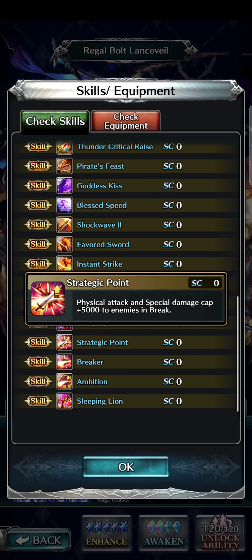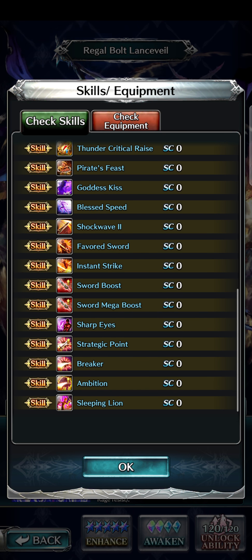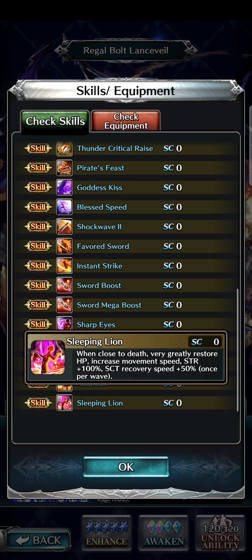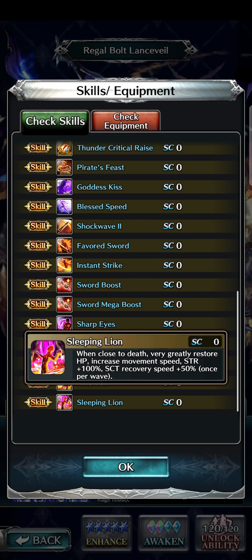Strategic Point may be new: physical attack and special damage cap +5,000 to enemies in break. So he gets more damage when enemies are broken. He also has Breaker and Ambition — also possibly new — which gives physical attack damage +20% when attacking enemies with more HP than the unit. That's mainly for boss fights but has other implications as well. And Sleeping Lion: when close to death, greatly restore HP, increase movement speed, strength +100, SCT recovery speed +50%, once per wave.